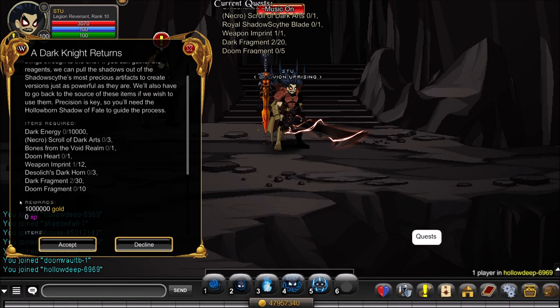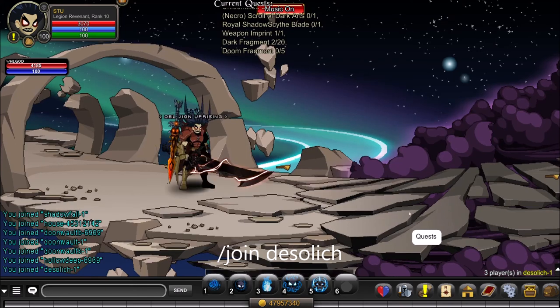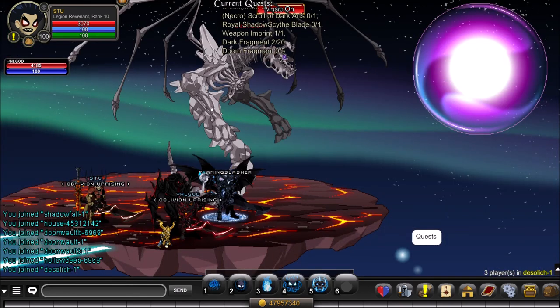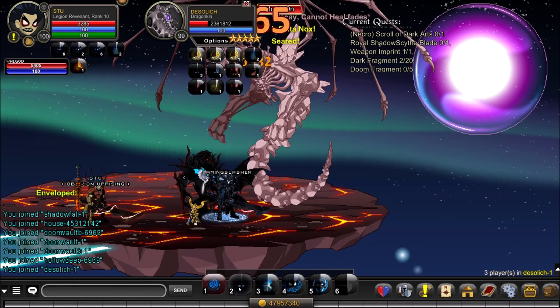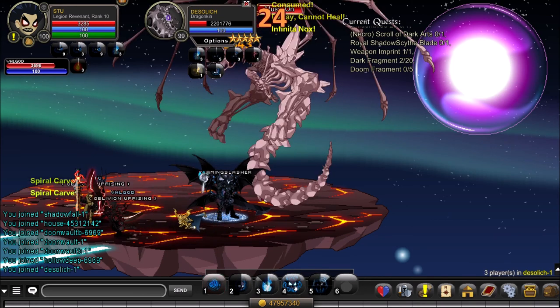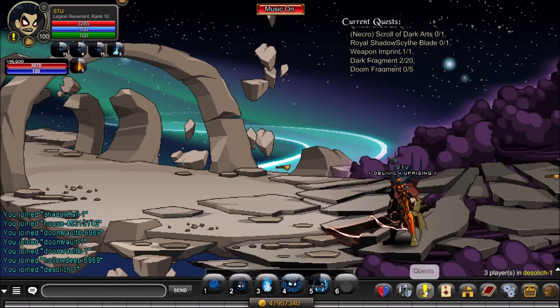To get the Desolate Dark Horn, slash join Desolate. This boss has been power crept and used to be super difficult but now most classes can deal with him easily. There are always people here killing him. On average it takes about six or seven kills. Final requirements are the Doom Fragments and Dark Fragments.